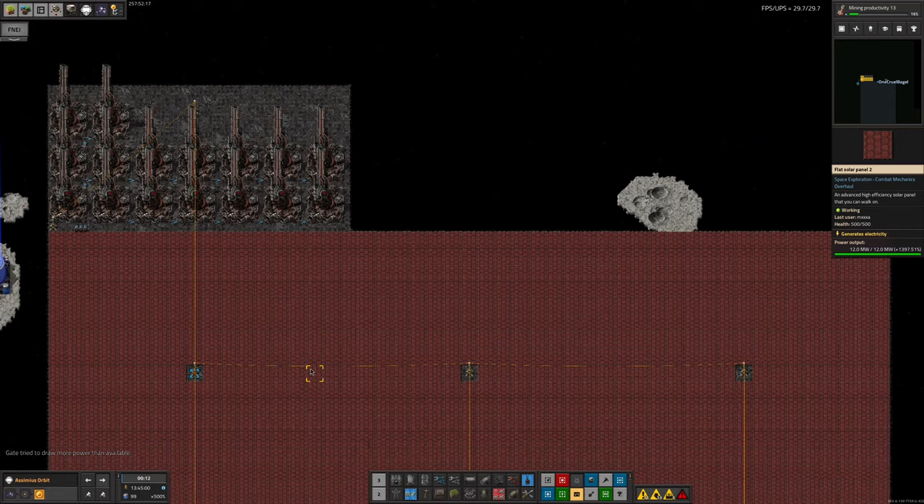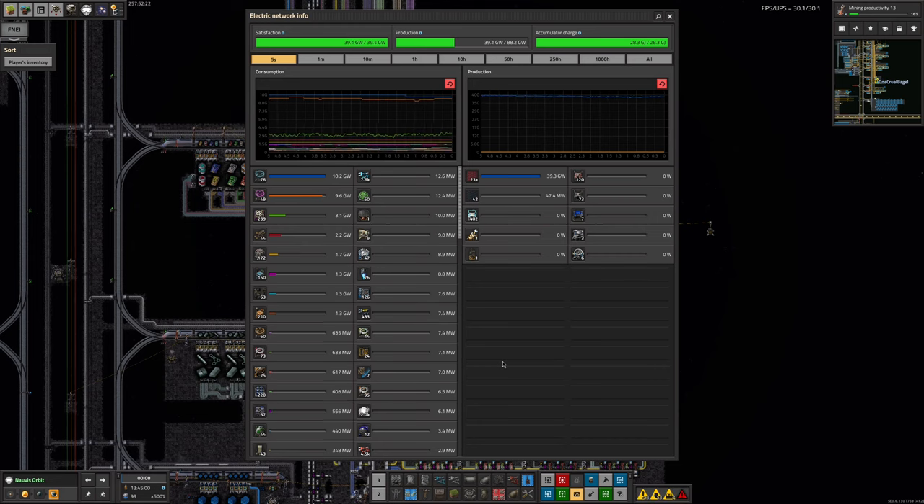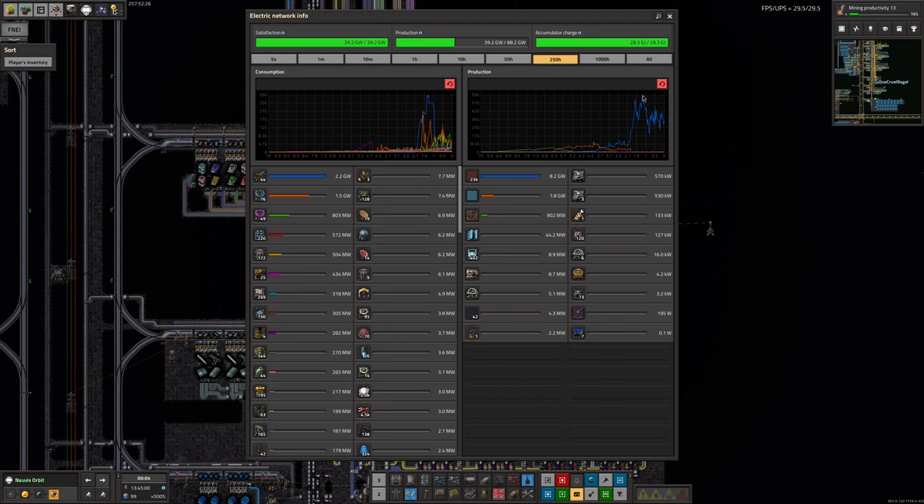As a point of comparison, absolutely everything we have on Norvis and Norvis Orbit is using just under 40 gigawatts right now. Looking back over time, the absolute peak was about 59 gigawatts - so our entire factory at its most power hungry was using about the same amount of power as one dimensional anchor, and we need eight of them in different solar systems. It's a pretty crazy amount of power.